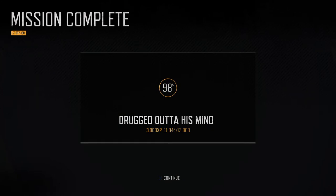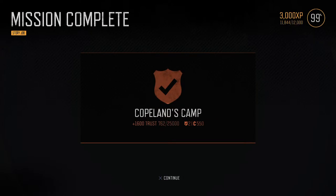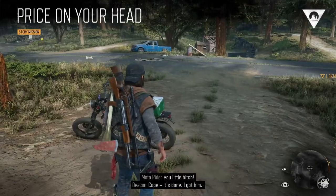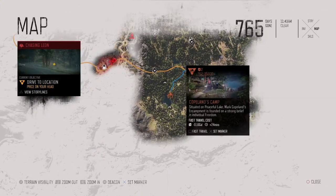Completing 'Drugged Out of His Mind' put us at 98% toward the next level, and then pushed us just over Level 2 with Copeland's camp. We now have Level 2 trust at Cope's camp. Made a little more progress on the storylines. Since we're Level 2 with Cope's camp, obviously the next thing to do is go get some more bike upgrades.